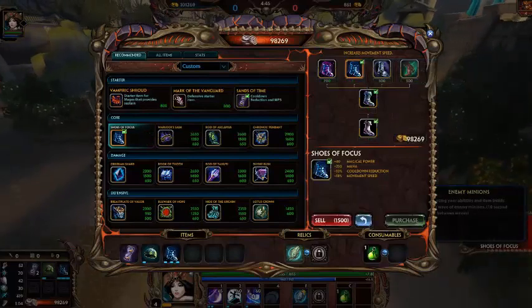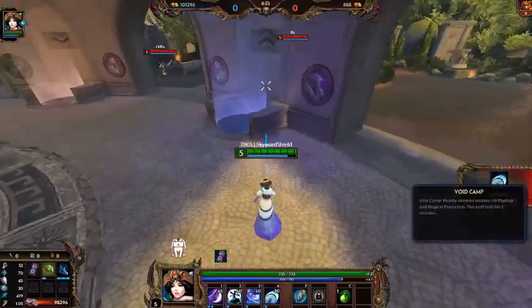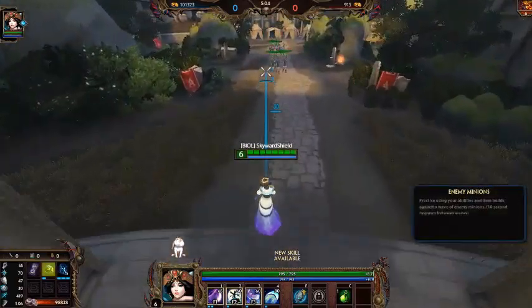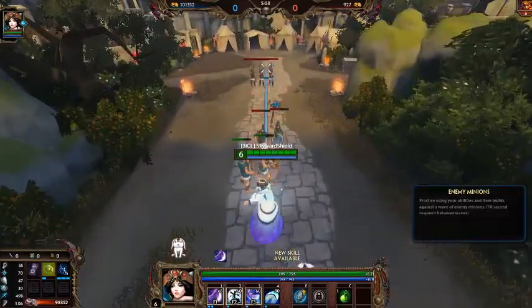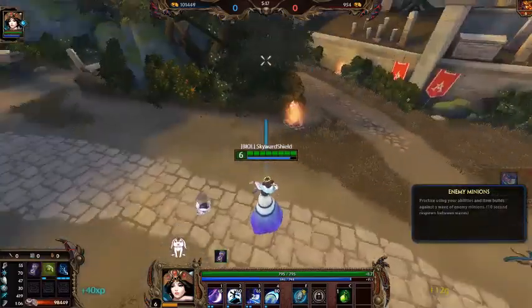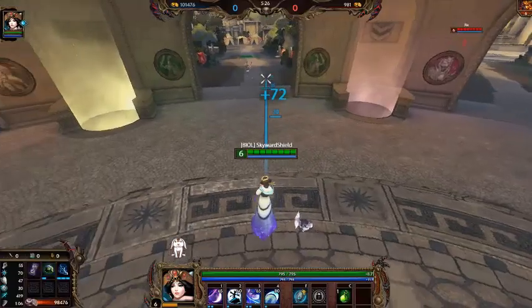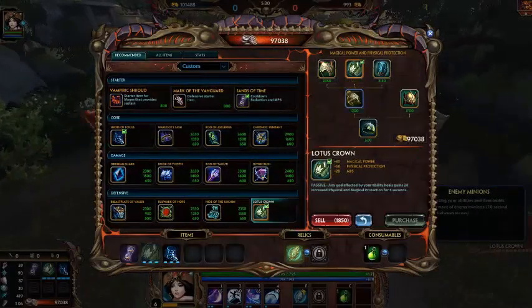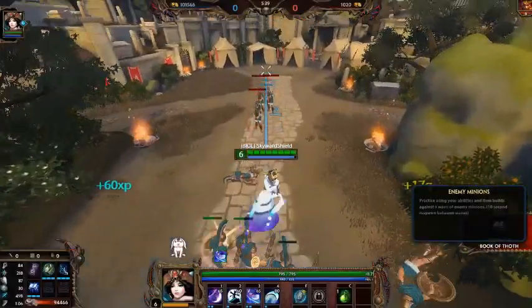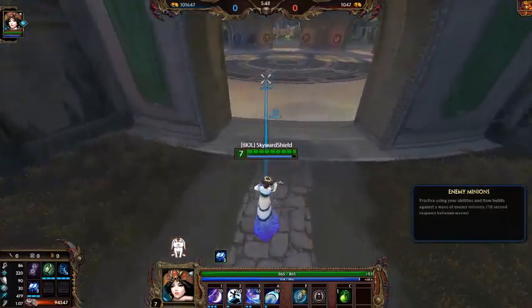After that, you choose a Focus item. Some might ask why not get Lotus Crown maxed out first - spoiler alert, that's the next item. If you are being bullied, by all means rush Lotus Crown. You'll be slow for a while, but you get the shoes for extra mana and extra cooldown. Then max out and get Lotus Crown - it's very effective, and you get your heals early. Then get Book of Thoth, though I'll need to stack that and show you the max power in a bit.